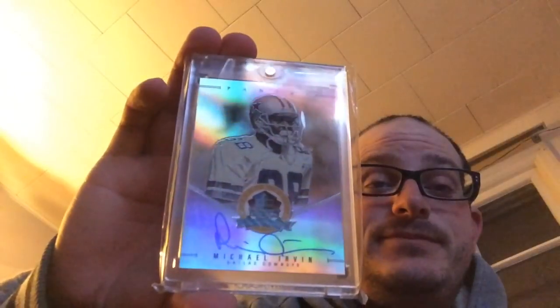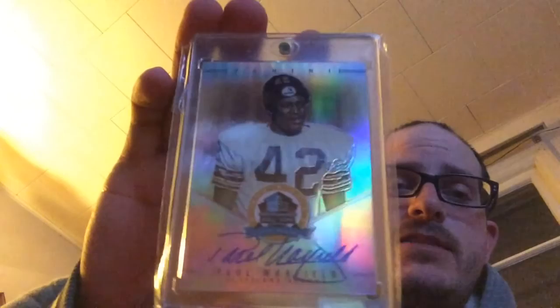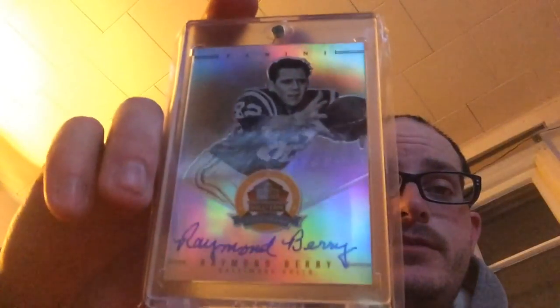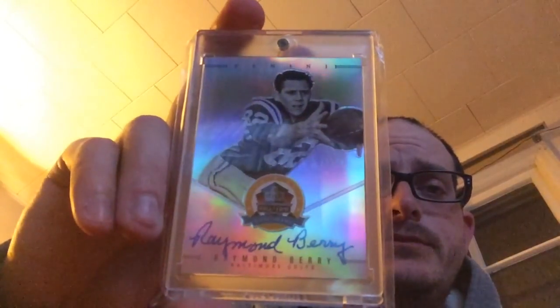Michael Irvin - yet another Cowboy. But it's a beautiful one - that one is easy 9.5. This one gets a nine or ten on the auto. It's got a little smudge - Paul Warfield, got it for like 20 bucks. Little smudge on the auto, not bad. I've seen a couple smudges on the Paul Warfield for some reason. This one is a huge autograph - yet another Cowboy - Randy White. Very nice, love that stache. Raymond Berry - yes sir. That picture has been used over and over again by Panini; I was hoping for a different one but it is an action photo.